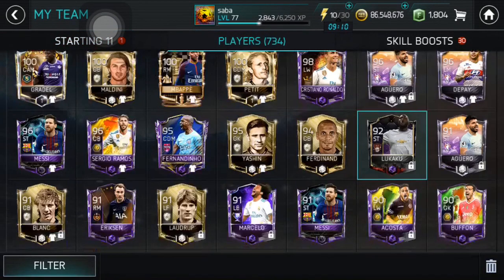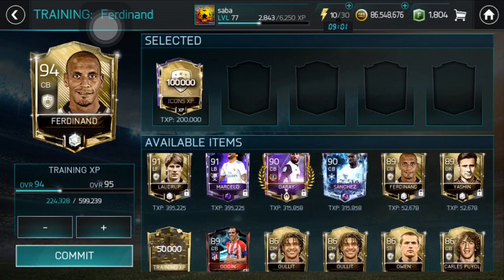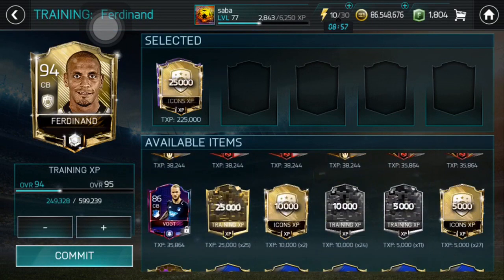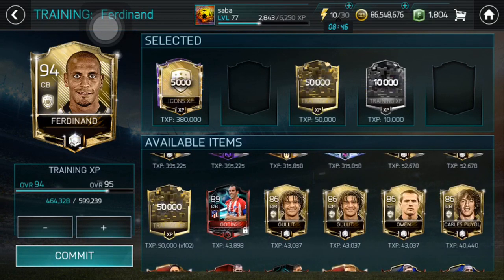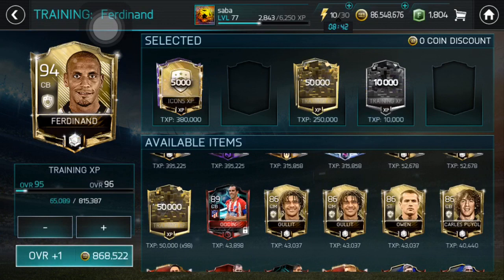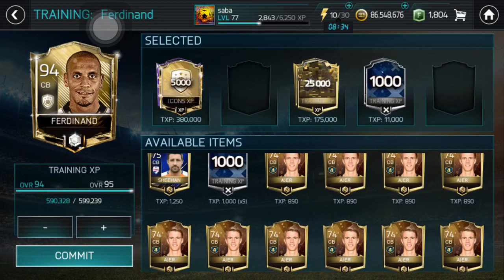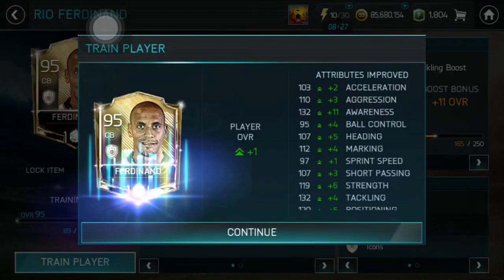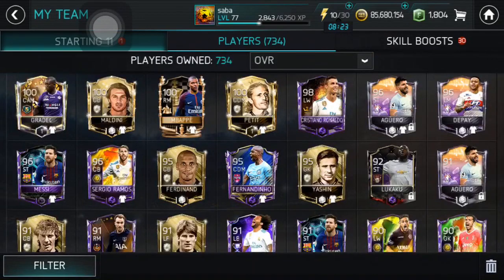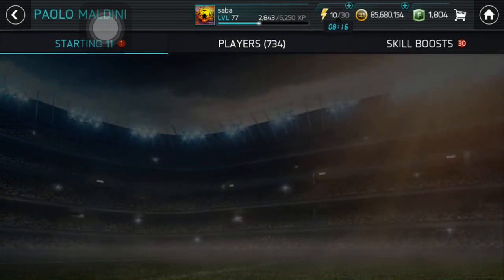Now I will use this Ferdinand for my rank up purposes. I will get him to 95 base. Let's first of all put this icon XP. You can see guys I have a lot of 50k chunks of XP there. I think we just need 25k and a thousand. Yeah, that's just enough to get him to 95 rated. So right now I am going to rank up my Maldini — he is already 100 base in my team.